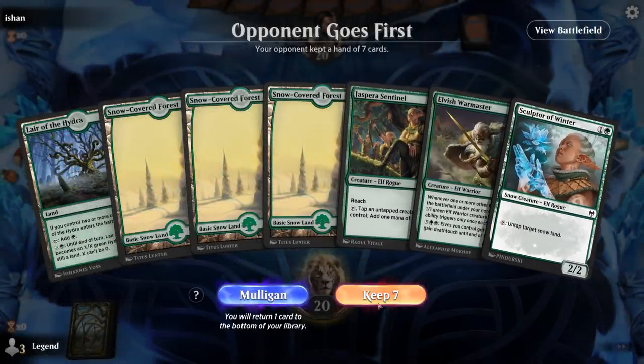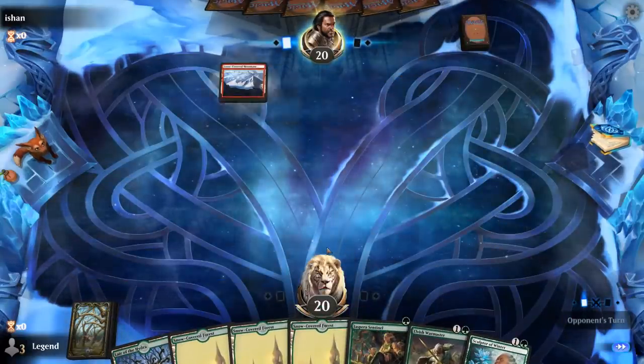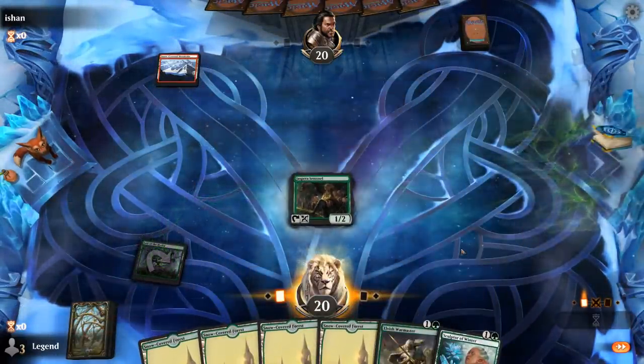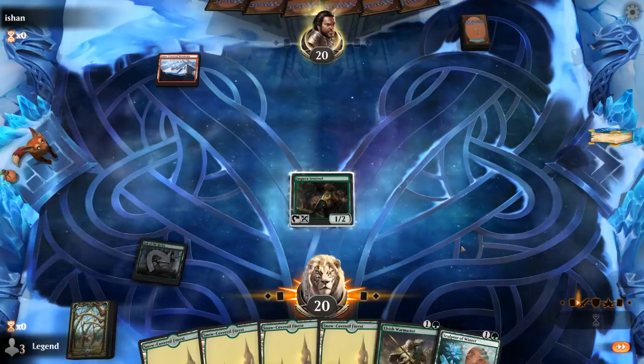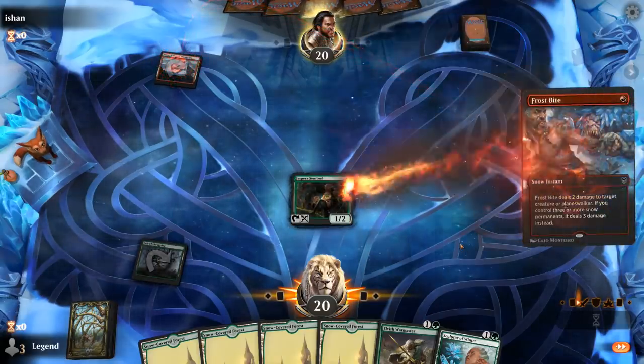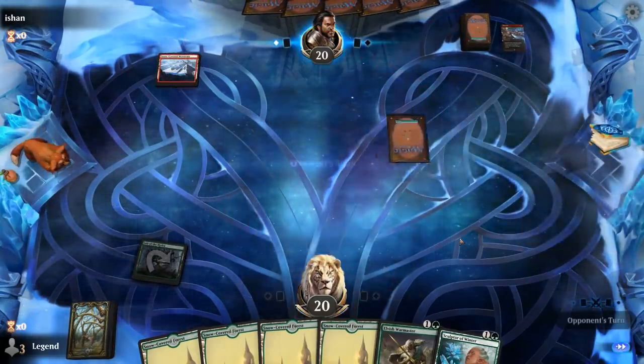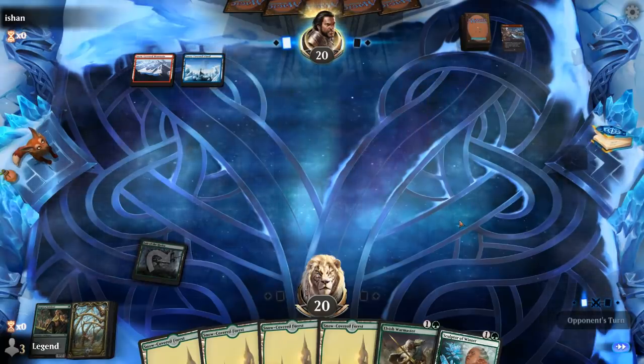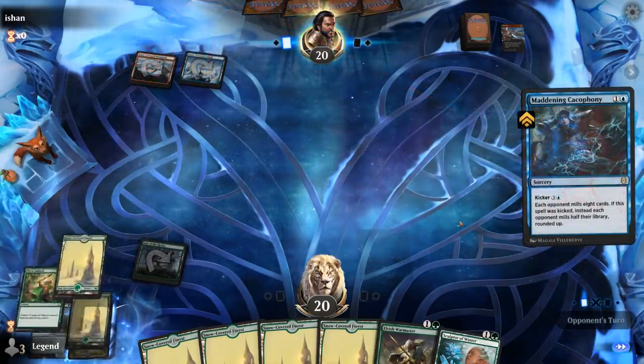We're on the draw with a fine hand. Turn two Warmaster. Frostbite deals with a Sentinel — that's fine. Opponent's on blue-red, maybe a Dragon's deck. Never mind, Mill deck.